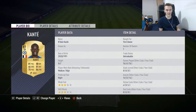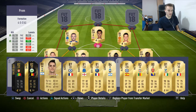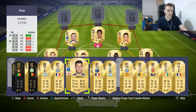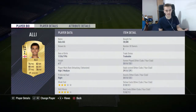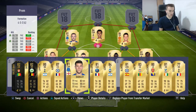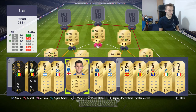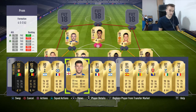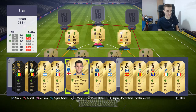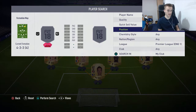If you don't want to use Dele Alli, the cheaper alternative is Ross Barkley, who is literally like a cheaper Dele Alli. I bought Dele Alli at a higher price early on — should have waited for the price to come down. Using Ross Barkley instead will bring the total price down to around 25k-26k, depending on which player you choose.